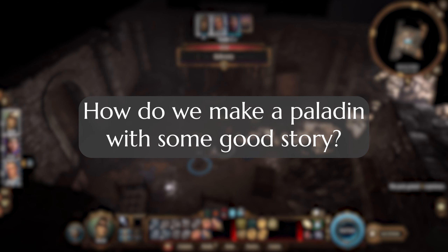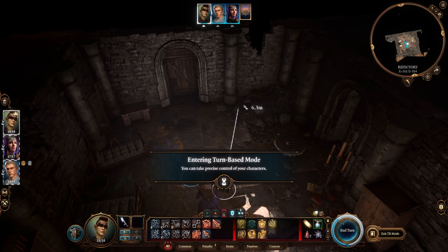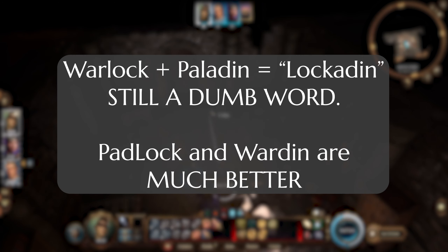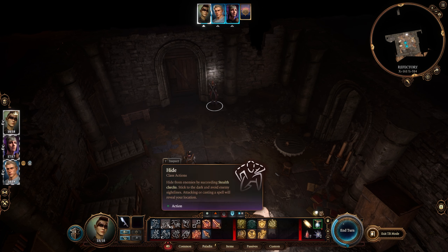So how do we put these two things together? By multiclassing, of course. There are lots of options to get a really strong paladin multiclass build. Sorcerer and bard are the super common and disgustingly strong ones, of course. Warlocks also make excellent paladins with their ability to make their melee attacks with charisma, which paladins already want for their class features. But I think there is another full caster class that makes just as fun and powerful of a paladin as those other options.